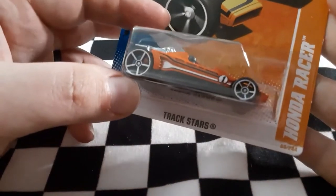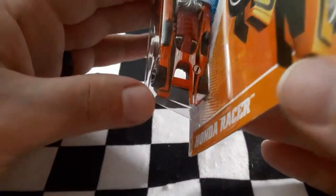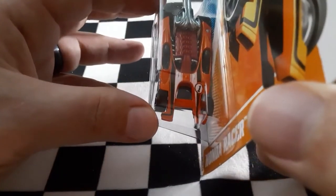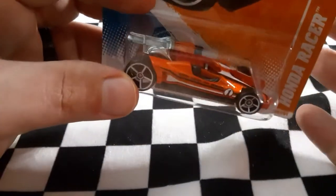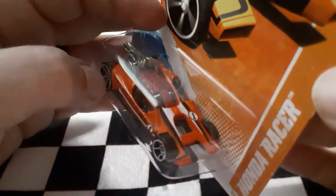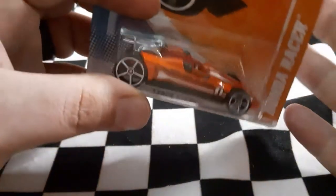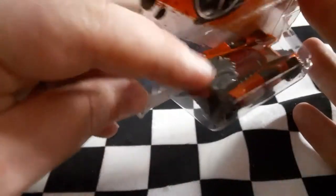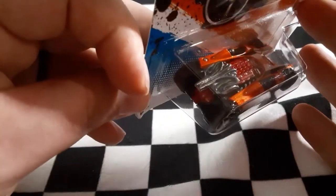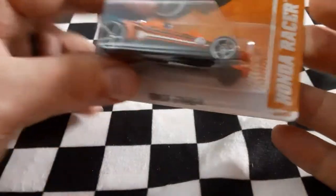Next up we have the Track Stars Honda Racer. Look at the Honda Racer — that is sweet. It looks like a two-person driving setup, which is a bit interesting — not exactly sure who's steering what. But yeah, that is the Honda Racer with a nice little exhaust on the back. Pretty cool looking model.